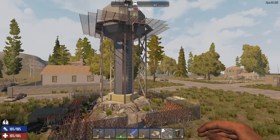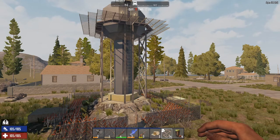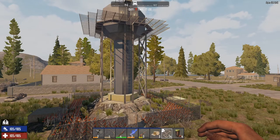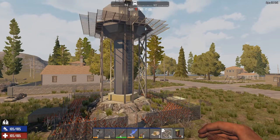Hey, what is going on guys, welcome to another crazy video. I wanted to do a little bit of an experiment here today. Back when I was taking a first look at Alpha 18, I found this water tower and had a really cool idea of turning it into a horde base, or even possibly a bunker you could place your bedroll in and ride out your first horde night with.